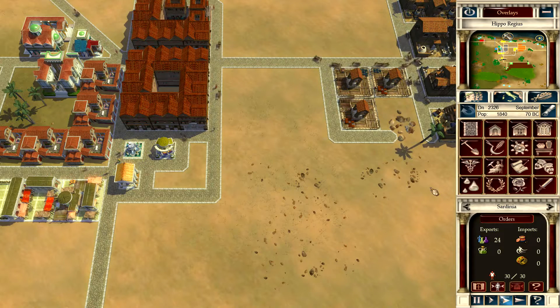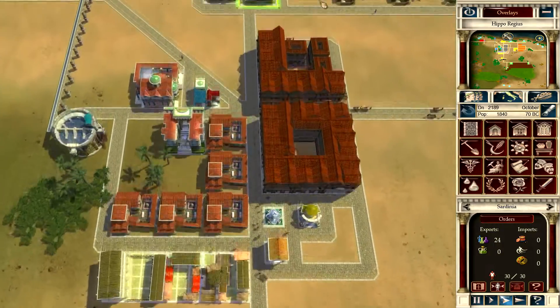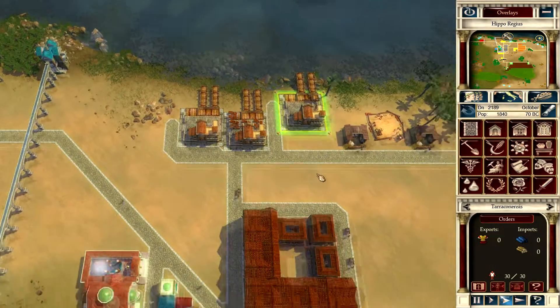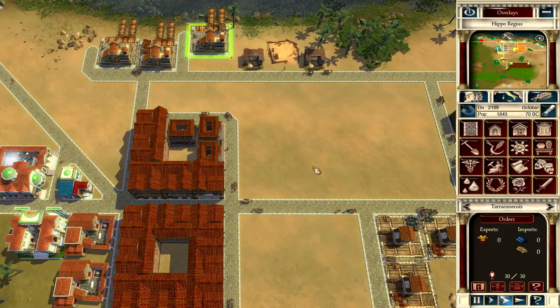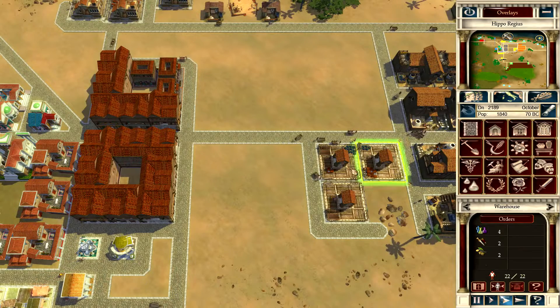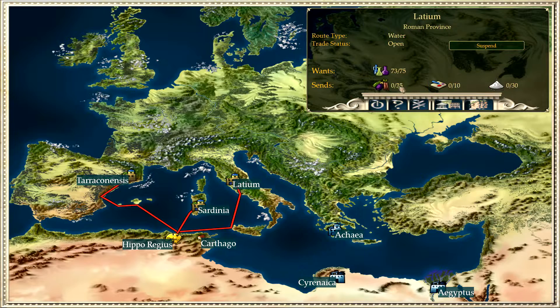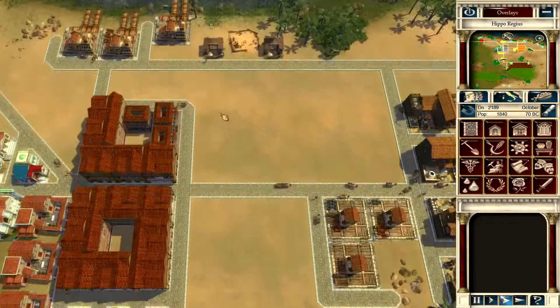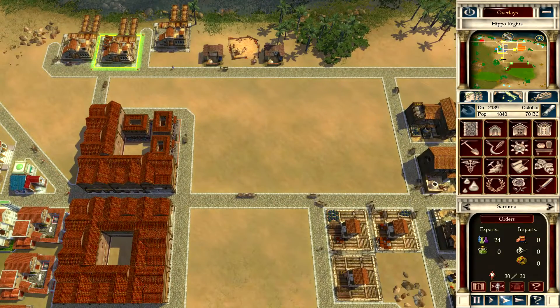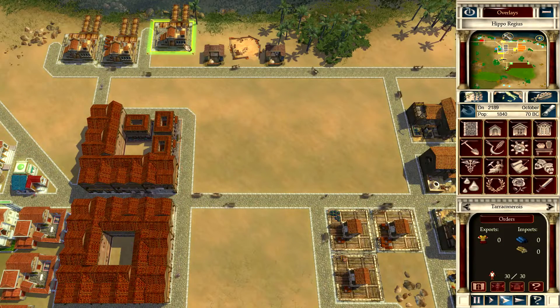The name of the game in this episode today is going to be making sure that we are financially strong, and then that will lead to our military strength as well. What are we exporting? It's going to be really hard to get good amounts of money flowing in because we can pump out these basic goods but they get capped out pretty quickly - 25, 25, 75 over here. That's near the end of the year so that's going to start going up soon.